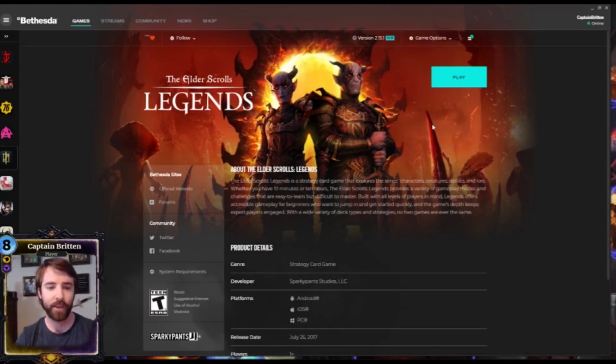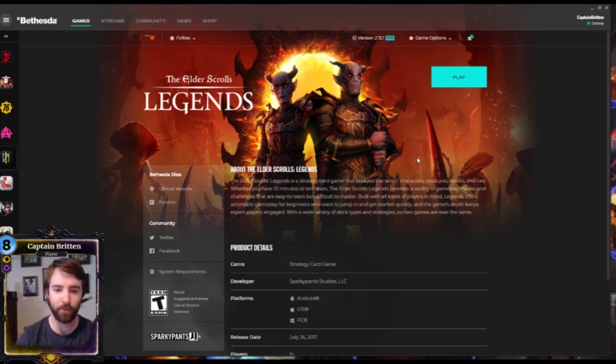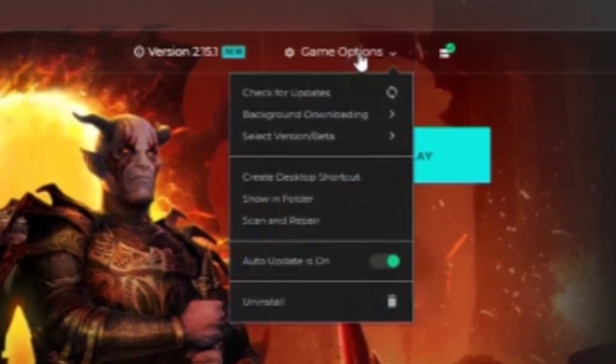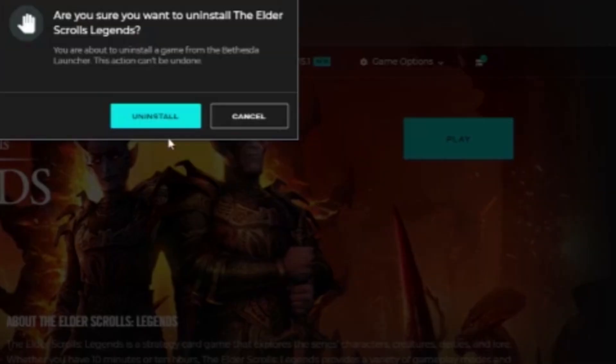Step three: if you are on a PC you'll have the Bethesda.net launcher. You need to come here. If you're on mobile, just go to your app store — whether it's the Google Play Store or the Apple Store. For the Bethesda.net launcher, you need to hit the game options button, then come over here and hit the install button and make sure you confirm the uninstall button. And then you will have the best way to play invade in Elder Scrolls Legends.